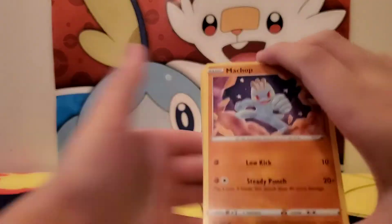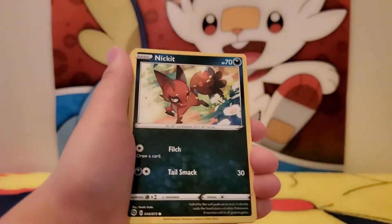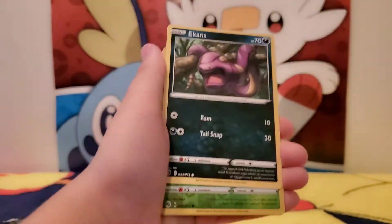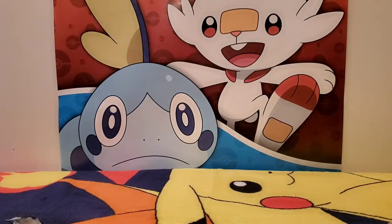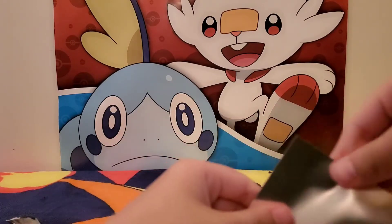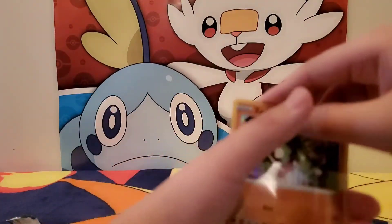Okay, my Champ, yeah. Small blue Nidokits, Cocoon, Ekins, reverse holo Riddle. Oh my god — legendary, a legendary! Zygarde holo rare! I got that one already in the other Champion's Path where I opened the Elite Trainer Box.